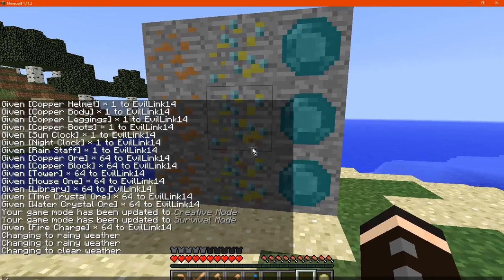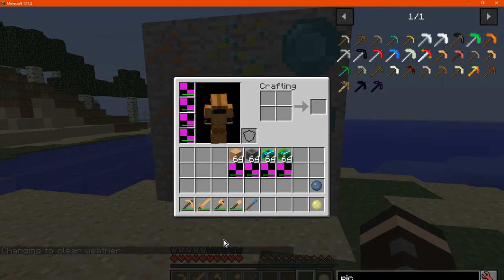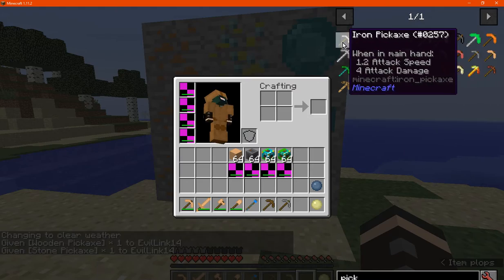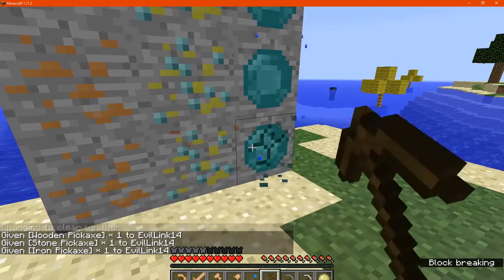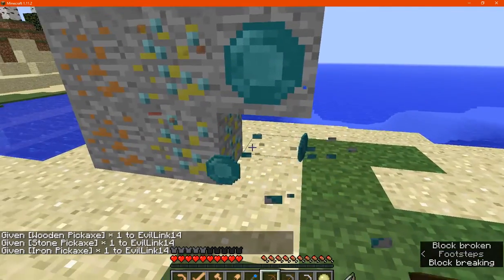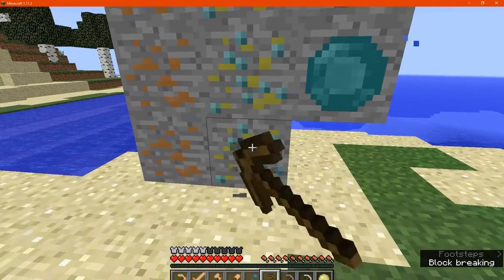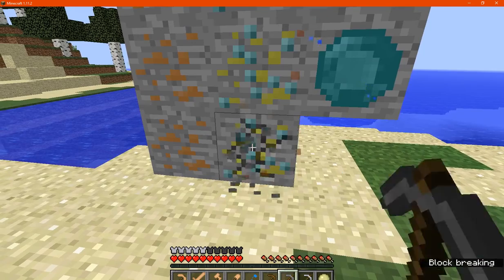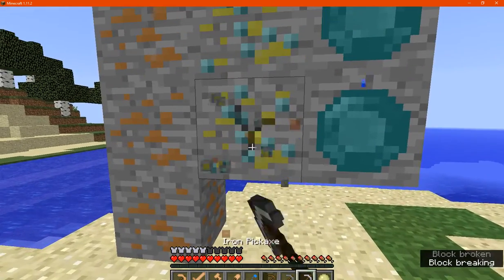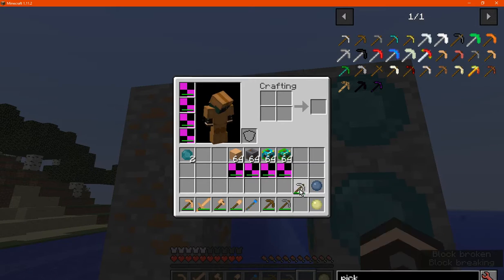I'll stop the rain here and get a multitude of picks to see what I need. So copper seems to be broken with stone, you need wood or higher for water crystal, and it looks like you need iron or higher for time crystal, unless it just doesn't break at all. We'll see.